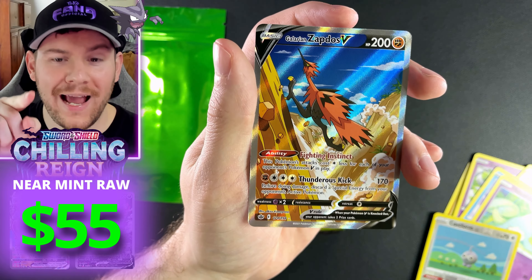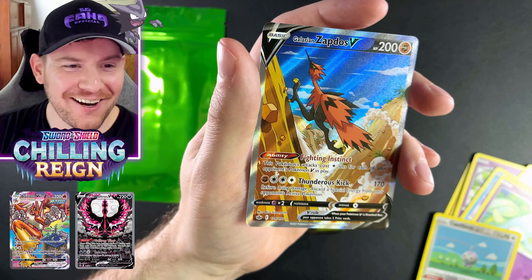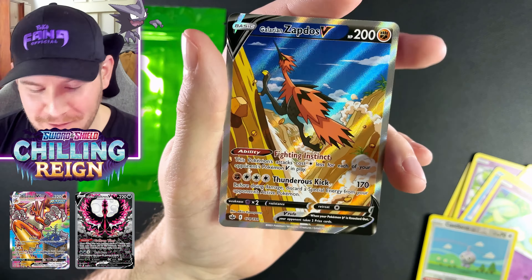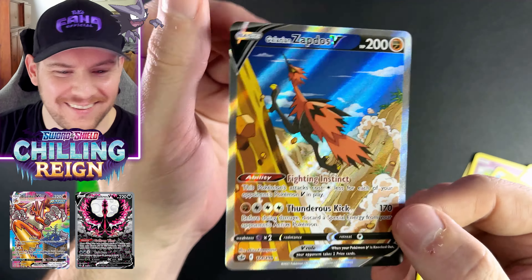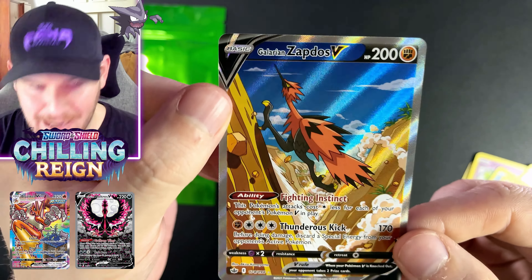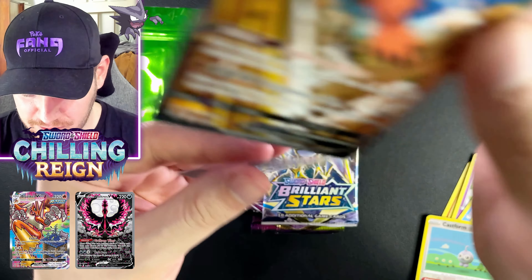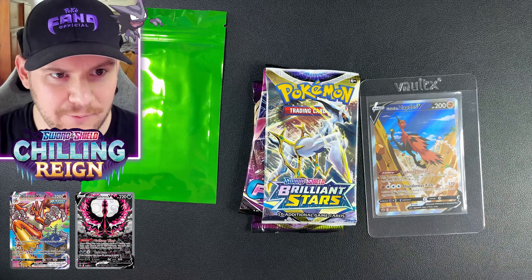No way that just happened. There's no way that just happened. Yo! Second pack into the PokeRev 3.0 packs and we already pulled an absolute banger. If we get nothing else after this, I'd be totally fine with it. Galarian Zapdos V. Oh my gosh. Galarian Zapdos V, Alternate Art. This is phenomenal. I never thought I was going to pull this card. I've seen it so many times — it's Roadrunner Zapdos. Did not think I was ever going to pull this card. So to pull it from this is just crazy. Galarian Zapdos V. Guys, I'm sweating.